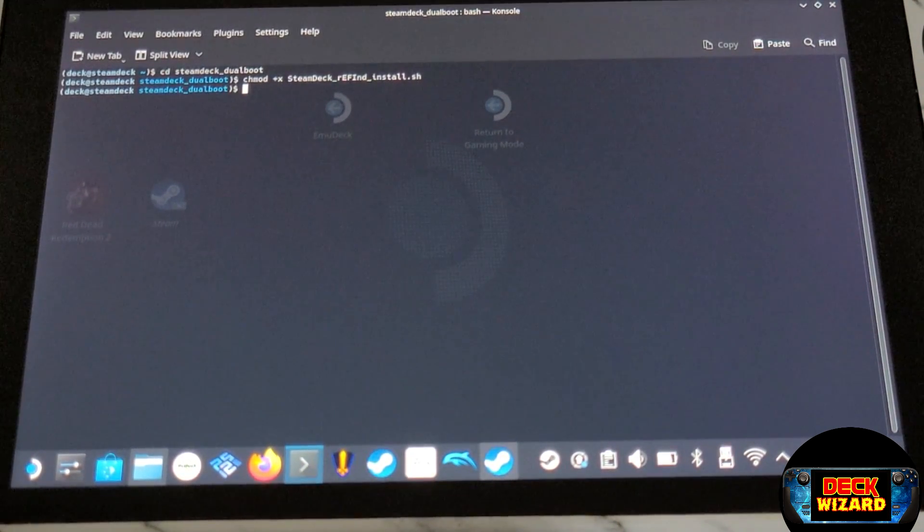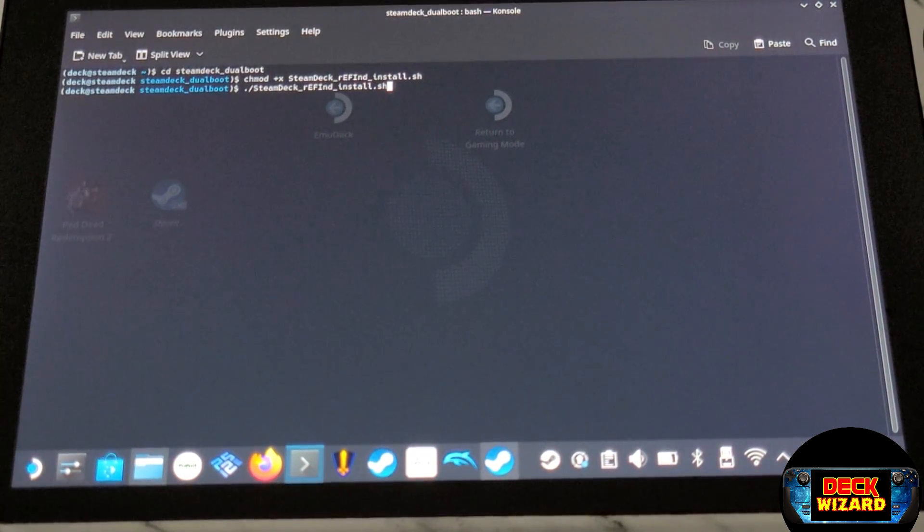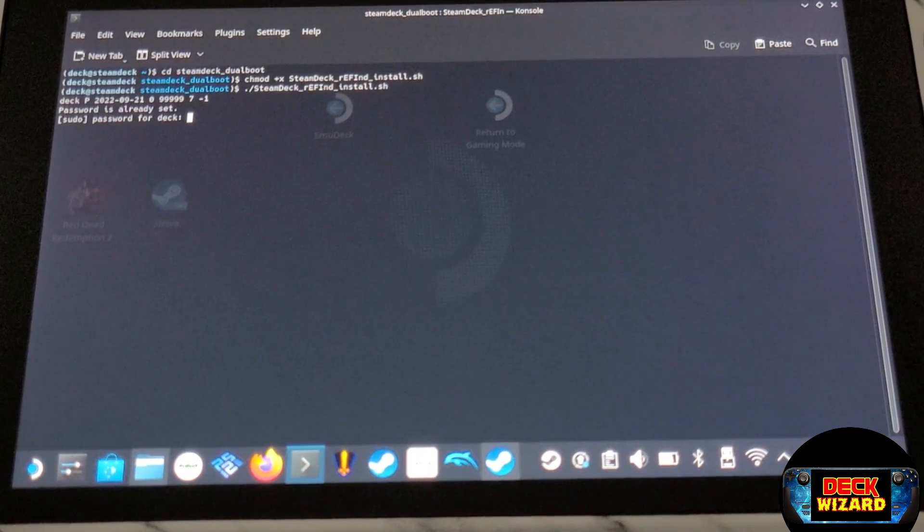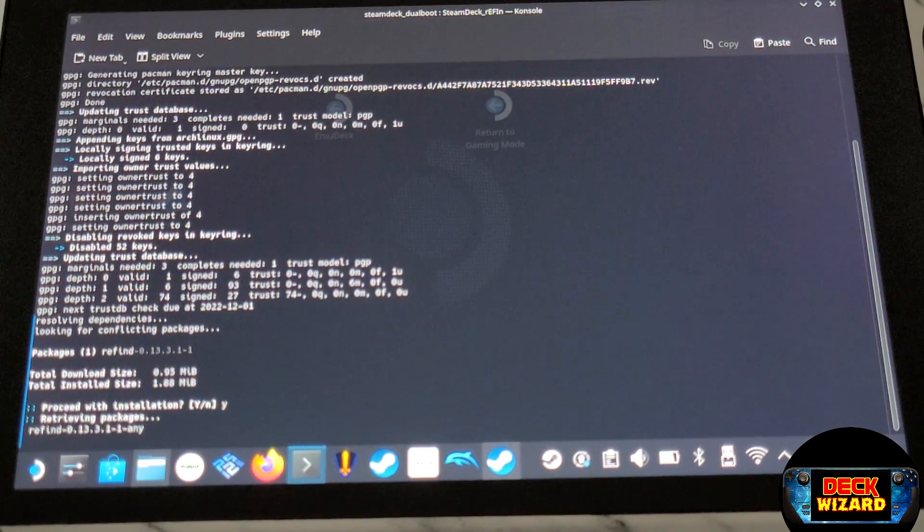Next, we want to type: ./SteamDeck_Refind_EFI_Install.sh and press enter. Make sure you remember the password you set in the previous tutorial, which, if you used the one I advised at the time, should be PassW. You may be prompted at the end of the script to press Y, so press Y and press enter.